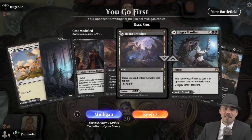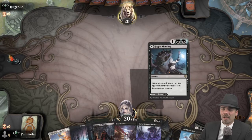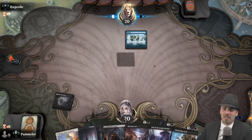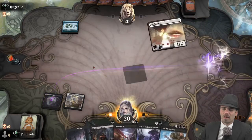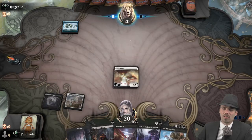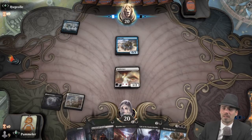We're up against Hugh Jolly — good luck. I think we'll keep this hand. We're going to start on a Hagra Mauling. It's strongly possible we wanted to begin on Archfiend's Vessel, but we really don't want to get stuck on lands. We're going to go ahead and play Brightclimb Pathway, play a Hushbringer, and pass over to our opponent who plays a Ruined Crab.